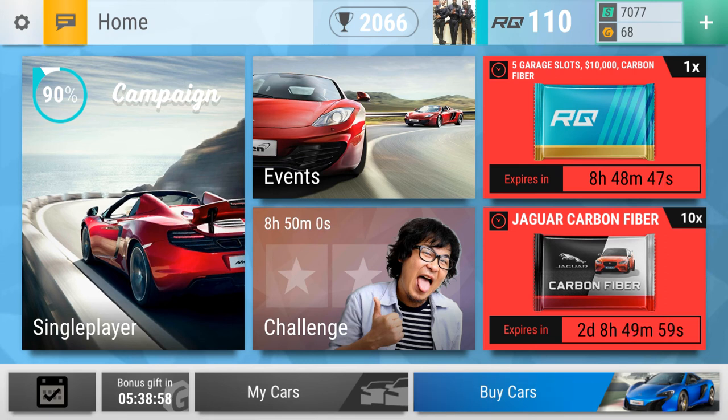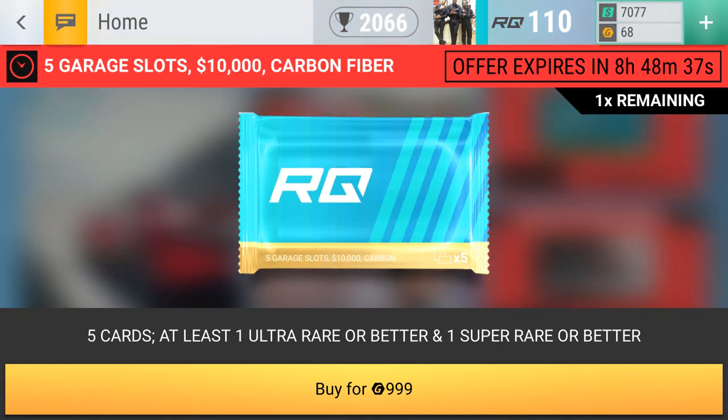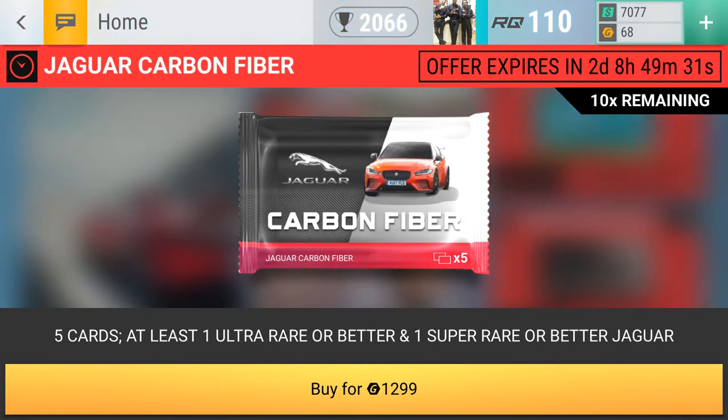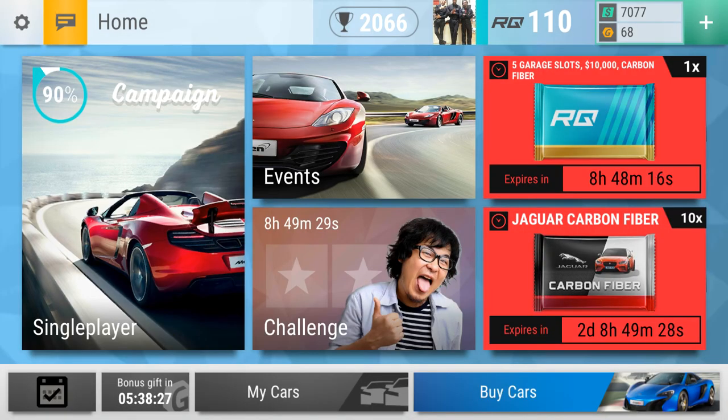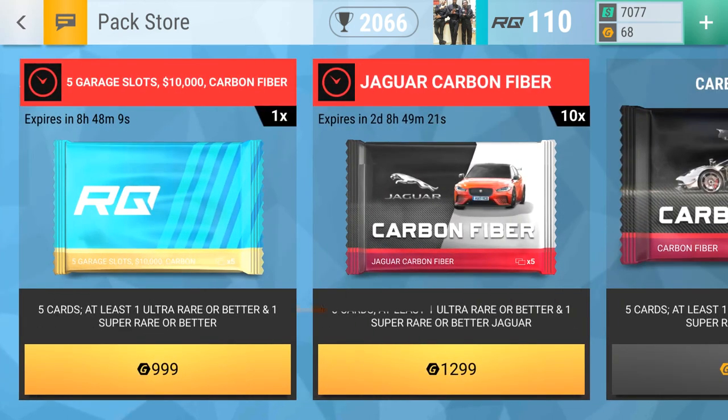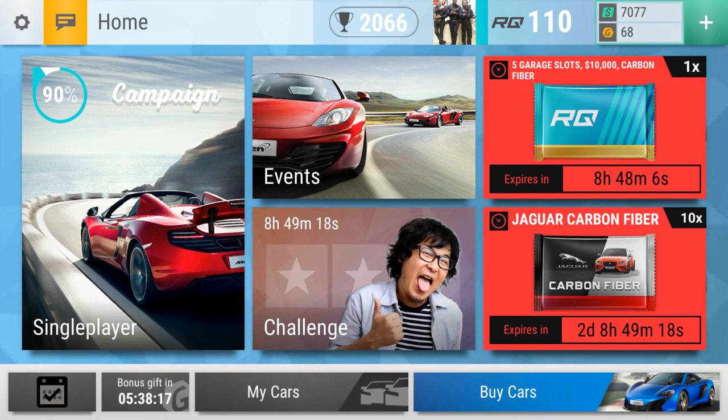That's what I got for my RQ 110 pack. Thank you guys for joining me. I guess the best part of the video was the first part. They have a special gift going on right now that expires in a few hours - you get five garage slots, ten thousand, and a carbon fiber pack for $9.99. A carbon fiber pack is usually $40.99, and they've got Jaguar carbon fiber packs right now.